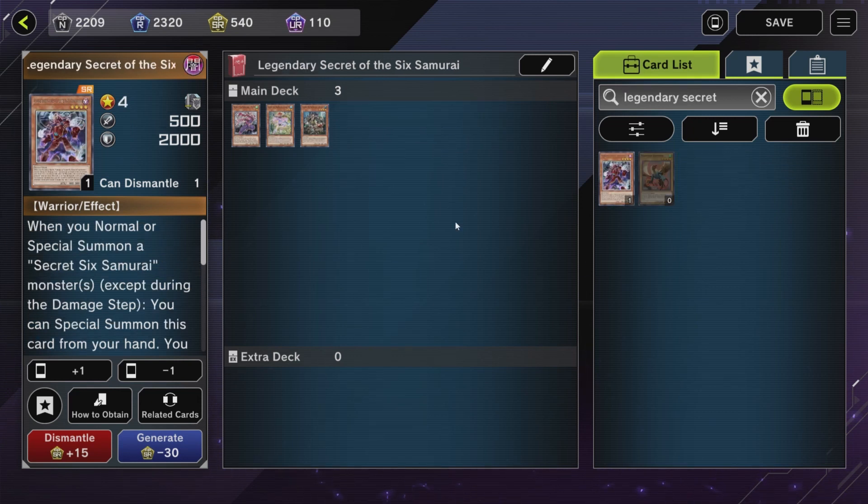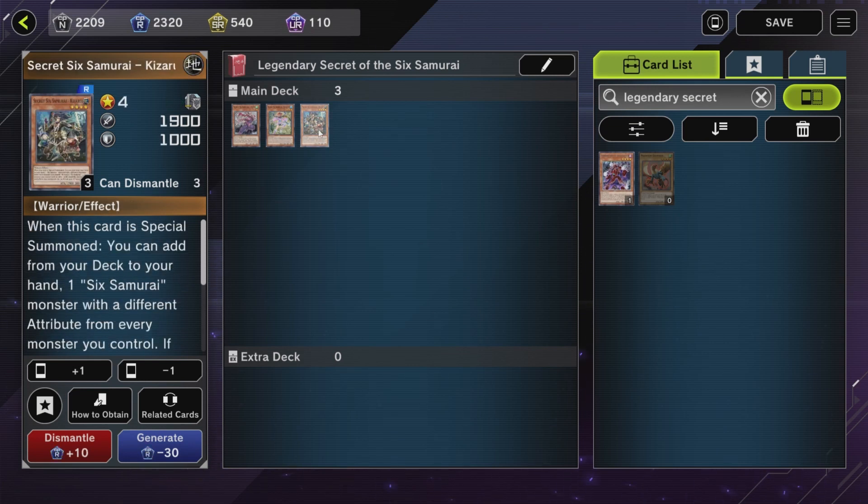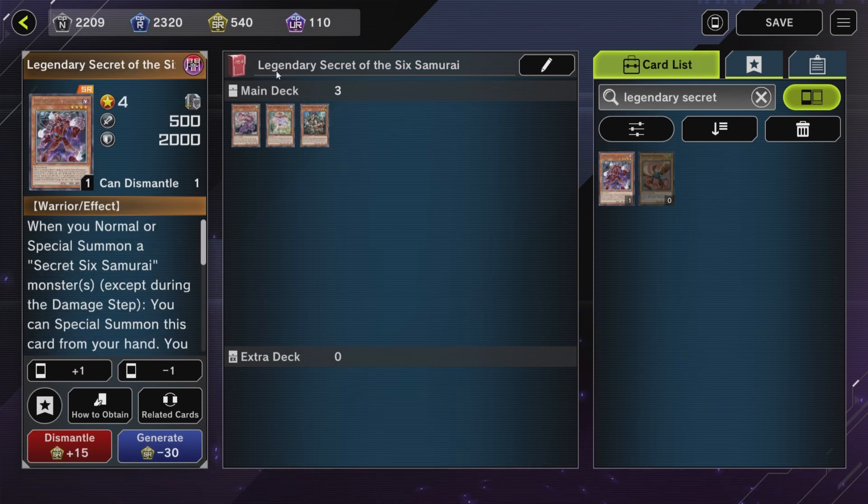The fifth way to Special Summon Assault is through Legendary Secret of the Six Samurai. His effect is when you Special Summon a Secret Six Samurai, excluding the damage step, you can Special Summon him from your hand. We have 3 targets: Fuma, Hatsume, and Kazaru. So whenever we summon one of these 3, we can Special Summon out the Legendary Secret of the Six Samurai from your hand.